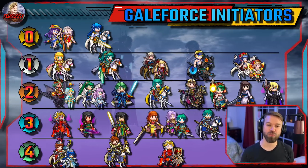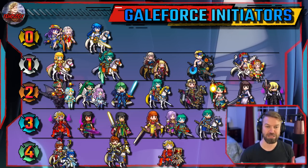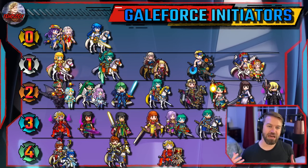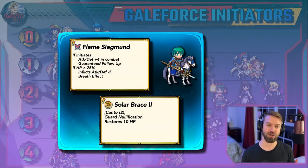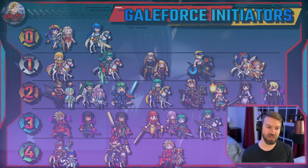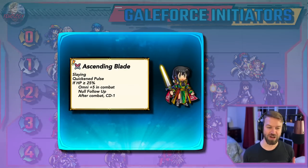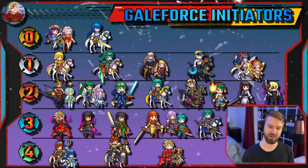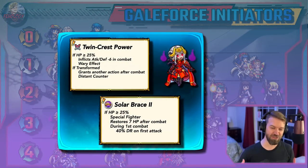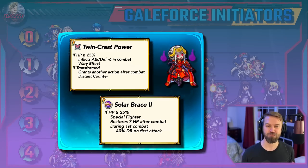Tier three are units that have two or three key components, but they still need significant help. They're still usable, especially if you have something like the Bolt Tower. We have units like Legendary Ephraim — he doesn't have NFU and he can't one-shot, but he does have Canto and good mobility. Ascendant Merida has Slaying, cooldown reduction, and null follow-up, but no true damage and no tempo. Fallen Edelgard is kind of a mixed bag with three actions, damage reduction, and Special Fighter, but she lacks true damage, has poor mobility, and has beast limitations.